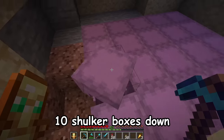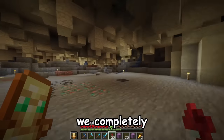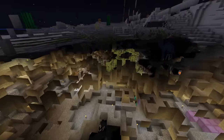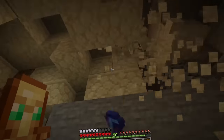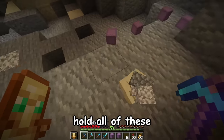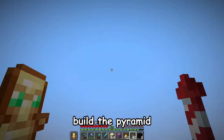We are 10 shulker boxes down, but we need 30. We completely obliterated this place, so I guess now we find a new place to mine and get back to it. This actually wasn't that bad. It's just so satisfying to mine this. I think we are now completely done collecting all of it. I can't even hold all these shulker boxes in my inventory — it's just so many. Now it's time to build the pyramid.